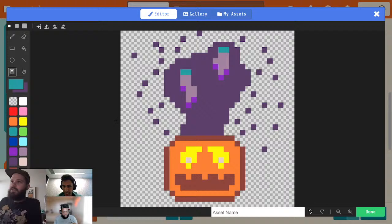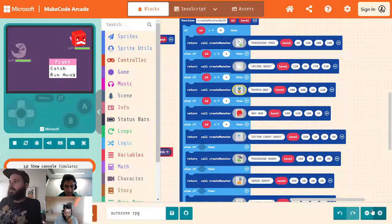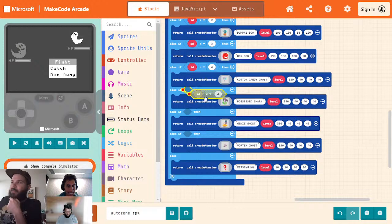All right, so we're going to paste this in. We're going to make the upper part of the eye dark purple so that we keep that. There we go. All right, so I think we have all of the ghosts in now — correct me if I'm wrong, but I think we got them all. And we are out of time.